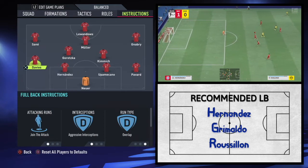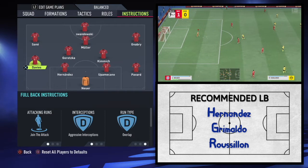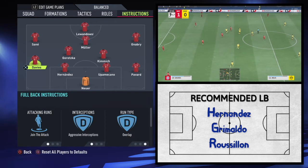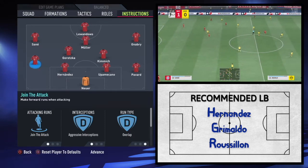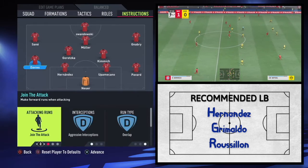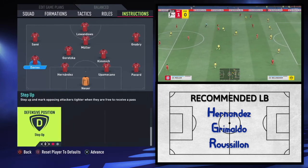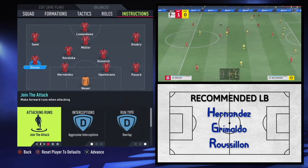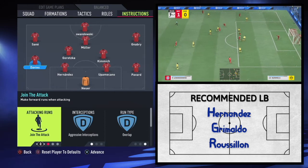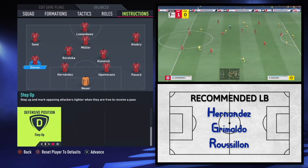For left back: Davies is obviously a converted winger. He bombs forward down the touchline with ridiculous pace and overlaps Sané, which allows Sané to then cut inside. So that's why he's on join the attack and overlap. Step up and aggressive interceptions — step up is going to be the same for both Pavard and Davies, and that's a supplement to the man press. It's one of the few instructions in the game that actually makes players, at least in theory, stick to their man. How well that works in FIFA is up for debate, but it's better to have it on than not.